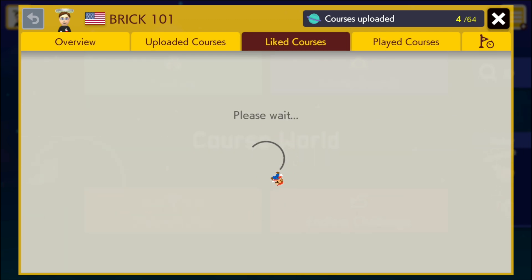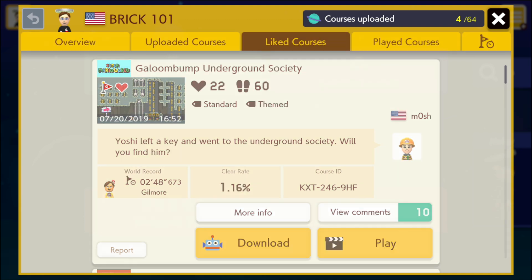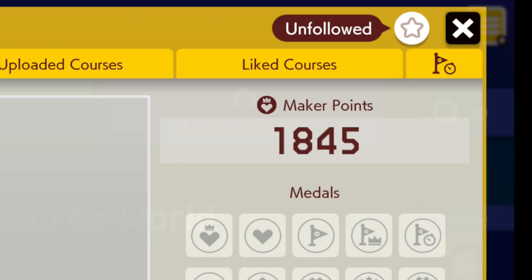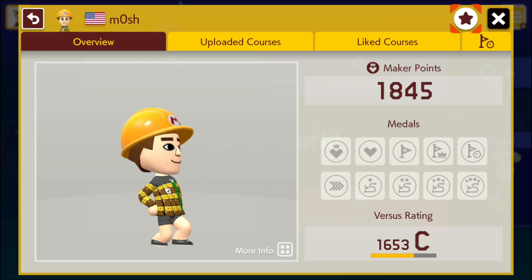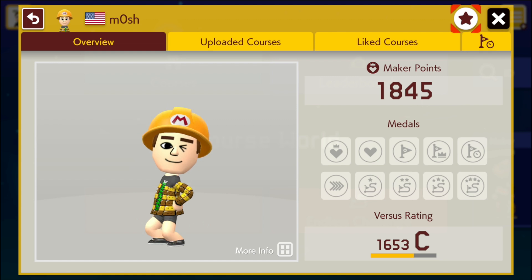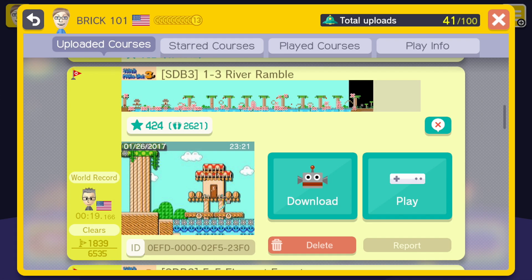I'll show you what that's like for other people. Here's a level I played — it's by Mosh. I'm going to click on their profile and you can see the stars here. I'm just unfollowing them, sorry Mosh, so I can re-follow them. Following makers is the best way to keep up with their levels until we have a fully robust bookmark site. So if you want to do that for me and follow my levels, that's the best way to do that.